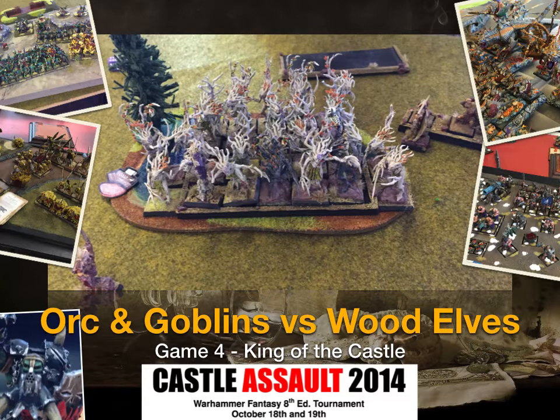This scenario is King of the Castle — it's basically Watchtower, but it's really a hill rather than a Watchtower, so there are some rule changes. You're minus one to hit, plus one combat rows, plus one leadership when you're on the hill, but you're not stubborn like you are in a building. Apart from that, all other building rules apply. It's five battle points out of 20 if you're in at the end of the game, and two and a half each if neither of you are in.